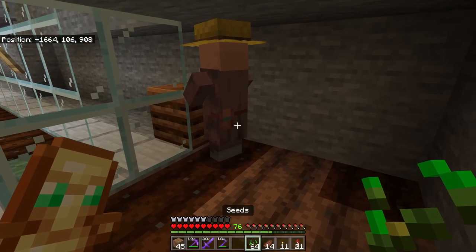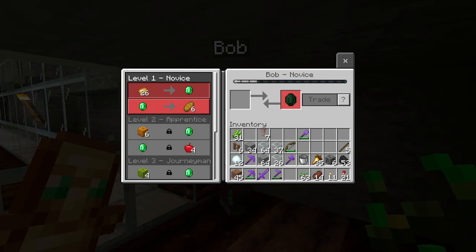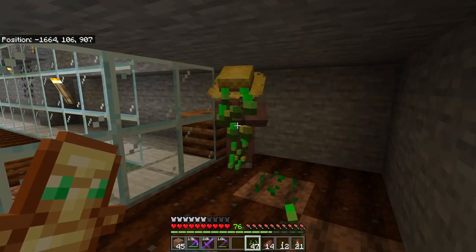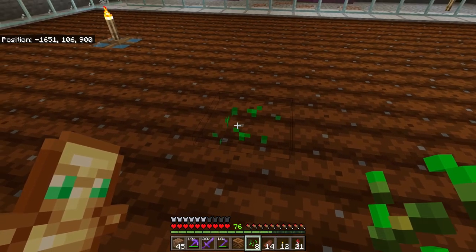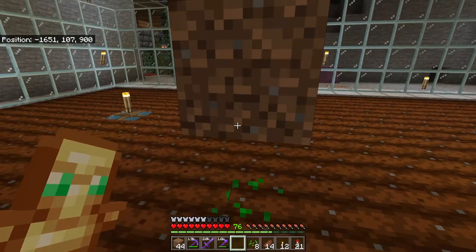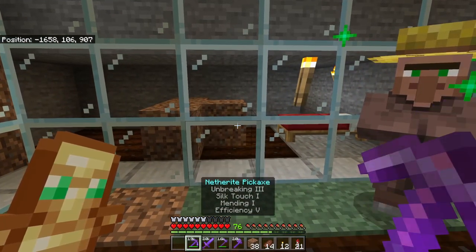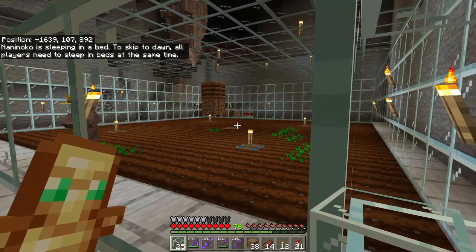We've got to make sure the farmer has nothing but seeds — we don't want him to have potatoes and carrots. Give him some seeds and build a little area where he can start planting. If he begins to plant the seeds, that means he has nothing else in his inventory. We're going to come to the middle of the farm, put down a dirt block with a composter on top, then let our villager come in and link to the composter. Now he's officially inside the farm, able to work as a wheat farmer, and you can see him planting the seeds.